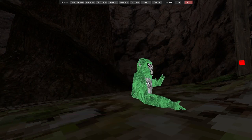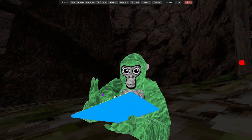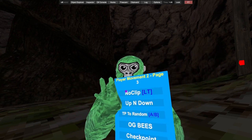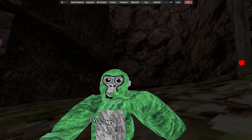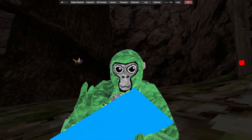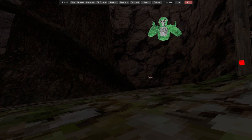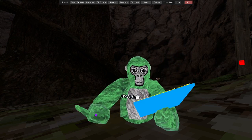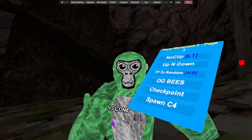If you aim onto the map with the teleport gun, the ball goes on and then you will be teleported onto the map. We got note clip — up and down, just head over here — left trigger to go up, right trigger to go down. Teleport to random, we got OGBs, we got checkpoint.